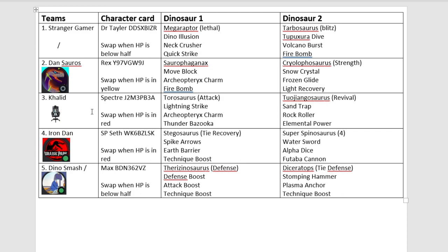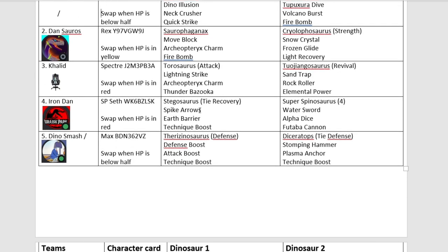Up next we have Khalid with Taurosaurus and Tajongosaurus. I'm noticing a lot of Earth, fire, and water dinosaurs. Very few lightning, grass, and wind dinosaurs — it seems fire, water, and Earth have the best support effects. Tajongosaurus and Taurosaurus are very attack-minded, so it could be interesting to see how well this guy does. Up next, we have Iron Dan coming in with Stegosaurus and Supaspinosaurus. I think he used Supaspinosaurus in the last tournament, and it did well.